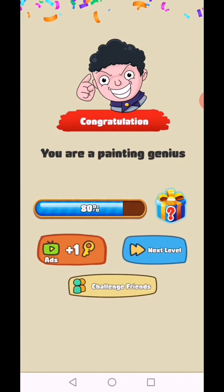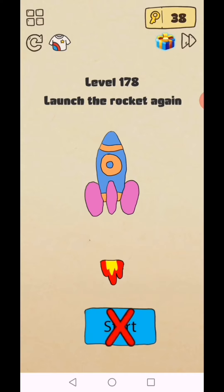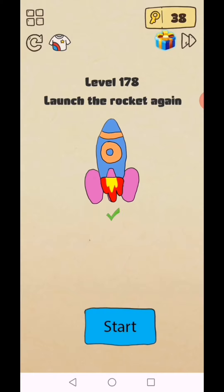You are a painting genius! Level 178: launch the rockets. Move the star to the brown downside and use this fire to make the rocket launch.